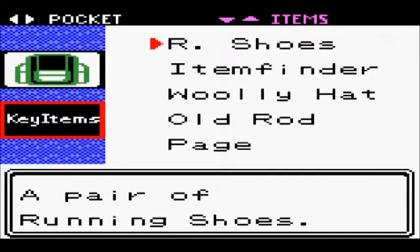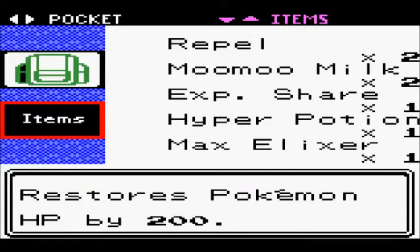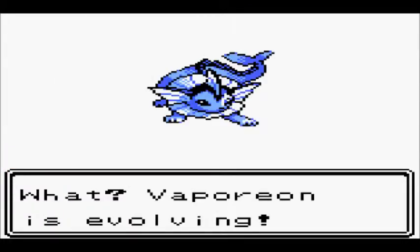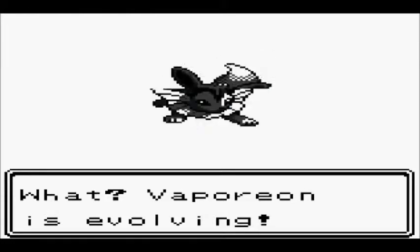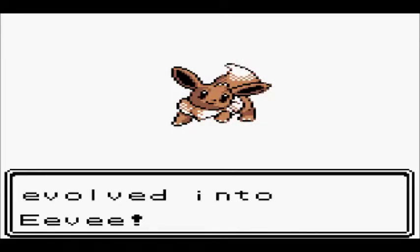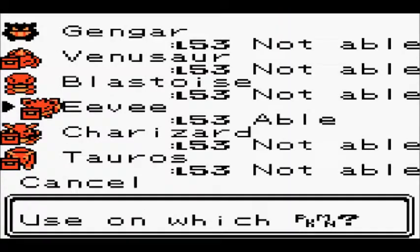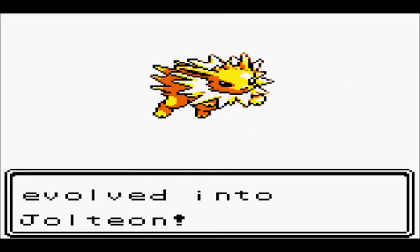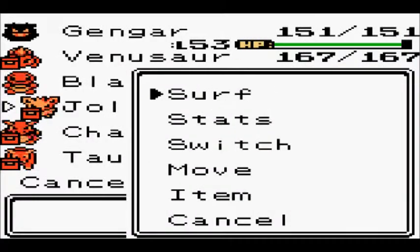Now we're going to jump back over here and use our other D Stone on Vaporeon, and Vaporeon is going to evolve back into Eevee. I hyperspeeded a bit there to get through it. And so now we've got Eevee again. Lastly, we're going to use the Thunder Stone to evolve Eevee back into Jolteon. I'm hyperspeeding that as well because I'm getting tired of watching these evolution sequences. Now that that is done, we'll take a look at Jolteon.